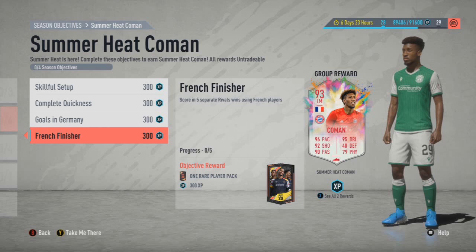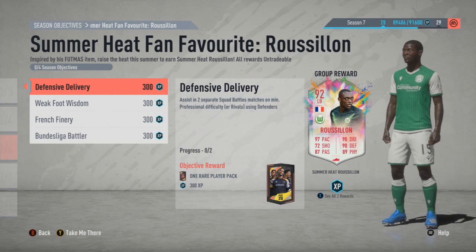And then French Finishers: score in five separate Rivals wins using French players. I'll be using Mr. Summerheat himself, Dembele, for that one. As I said, it's four one-root player packs — a bit annoying because the other player packs are probably better returns, so they've kind of nerfed the packs, which is a bit annoying, but we just have to work with what we get.